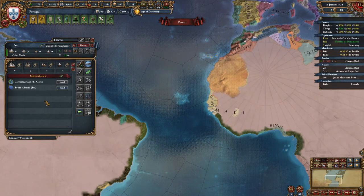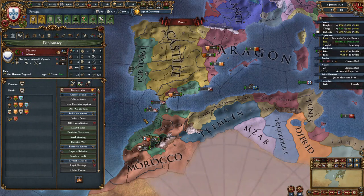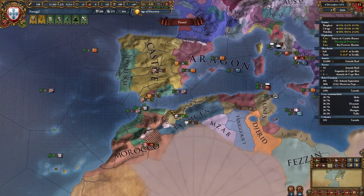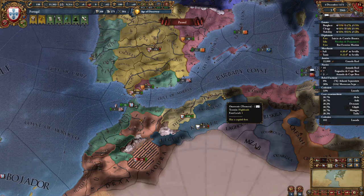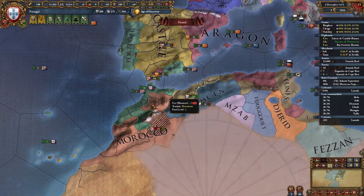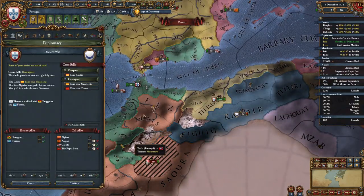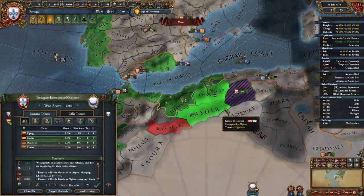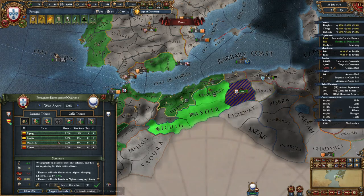After the war with Morocco and colonizing this province, it's time to declare my second war against Tlemcen. You might be doing the same or declaring against Tunis or some smaller nations at this point — the main thing is we're expanding in North Africa. I'm going to be declaring a reconquest CB from my subject Algiers. Now that I have 100% at Tlemcen, I'm going to be giving all the provinces to my subject Algiers and taking all their money.